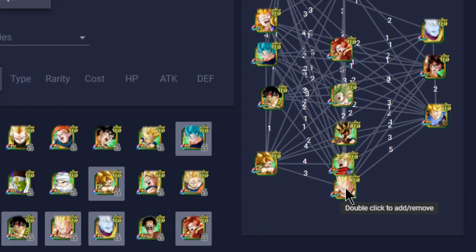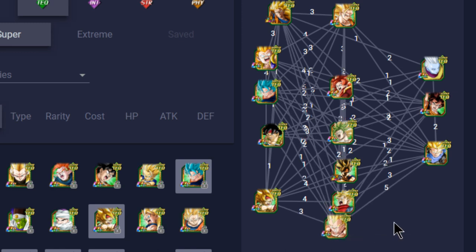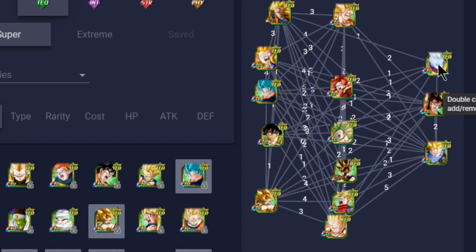The GT Vegito is someone I personally really like for this team — and honestly any team — because he doesn't get enough attention. He does attack +90% when HP is 99% or below, which is almost all the time, so he puts out solid damage. On the support side, you have Trunks, who is tech type Ki +2, attack and defense +25% with no restrictions, and Vegito who does attack and defense +30% for all allies. You also have Whis, who doesn't buff anyone but stuns enemies — absolutely phenomenal.